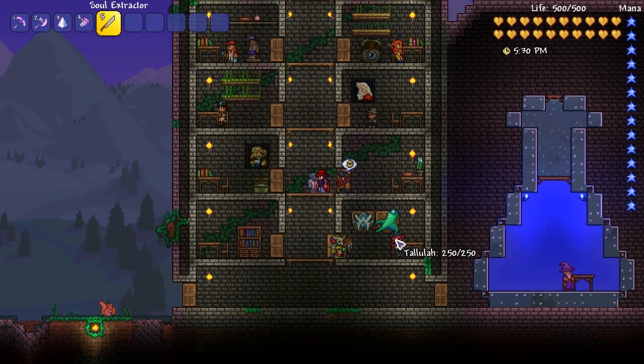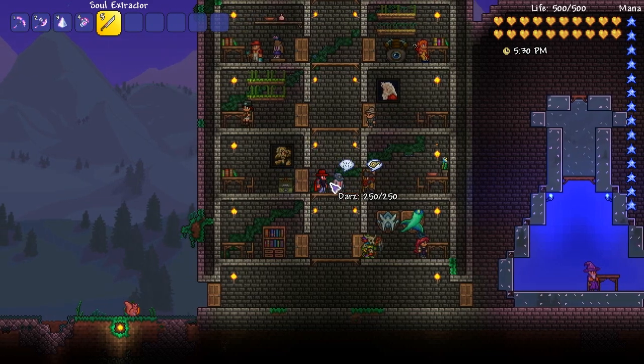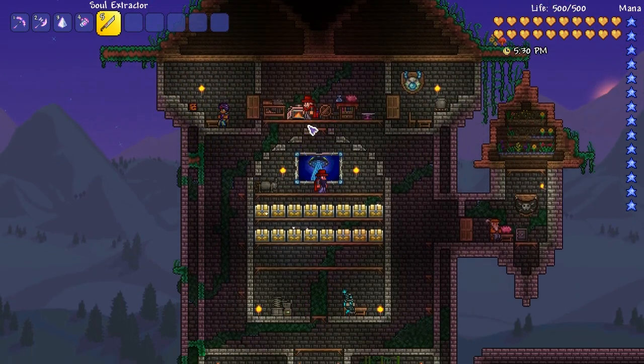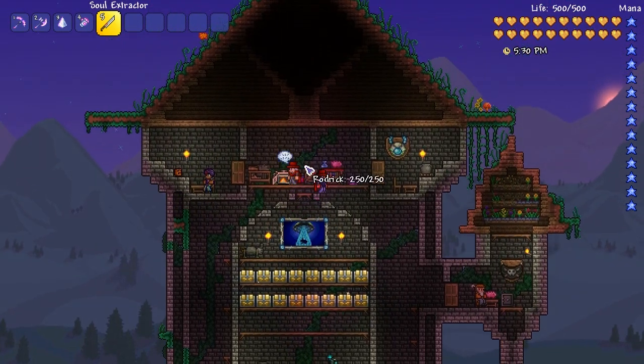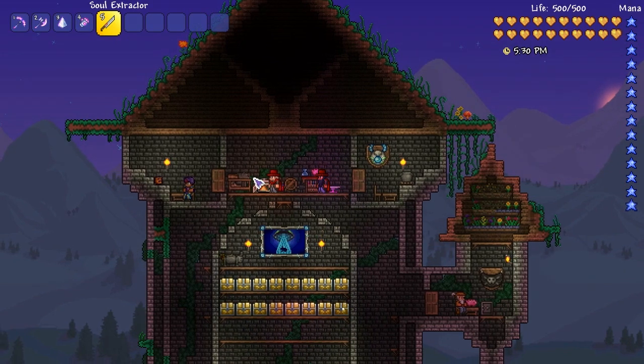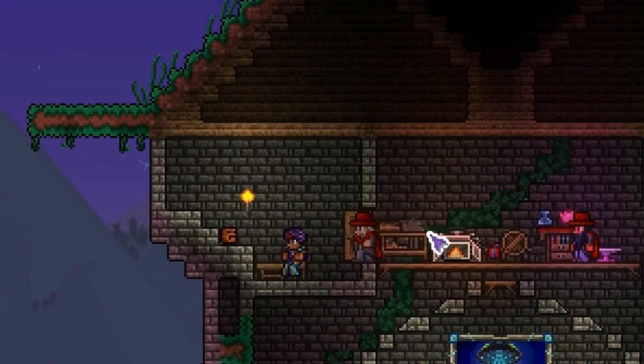So we need to pick an NPC to slaughter first. We've got witch doctor, stylist... maybe Rodrik the clothier, because I am in need of a new clothier on this world — one that is named James.